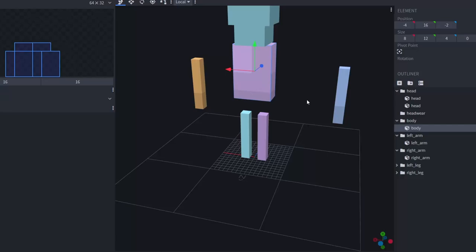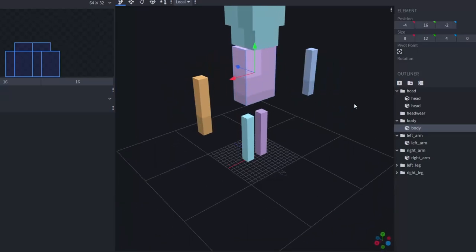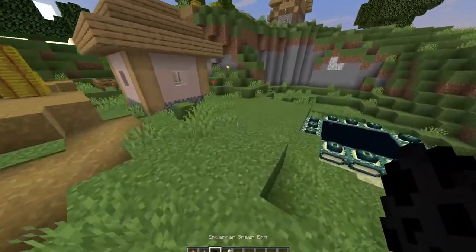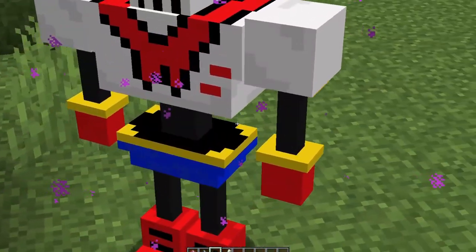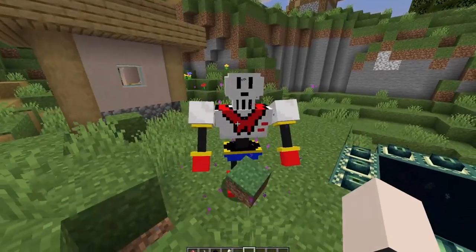I need to stop talking and just start creating — just put some lo-fi in the background while I'm making these, because man, I just cannot talk today. All right — Enderman into Papyrus. Bam! You know what, he turned out pretty good. It looks like him; the main thing was his head, but I think I got that.